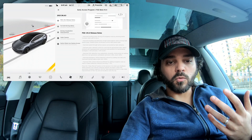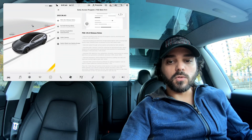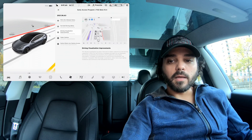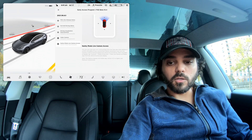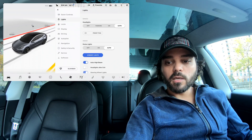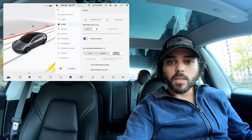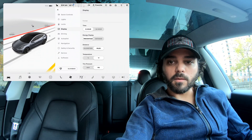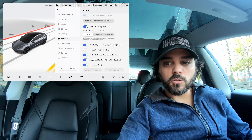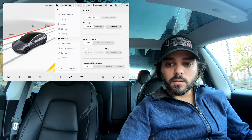Improvements especially around vulnerable road users — so bicycles, pedestrians, etc. — which is great and what we want to see. There's also the addition of the Sentry mode live cam access, which was pushed to the production build as well. Looking quickly at the settings to see if anything changed: lights, locks, display — nothing new. Under driving and autopilot, we still have those profiles. I'll keep mine set to assertive for this test, with acceleration set to chill.